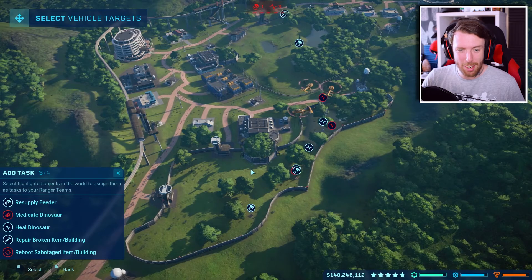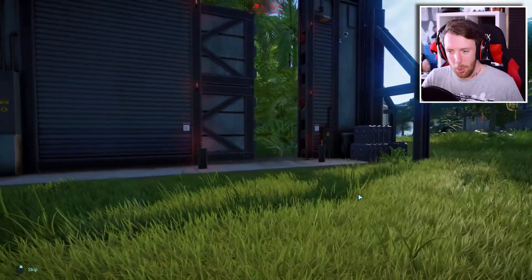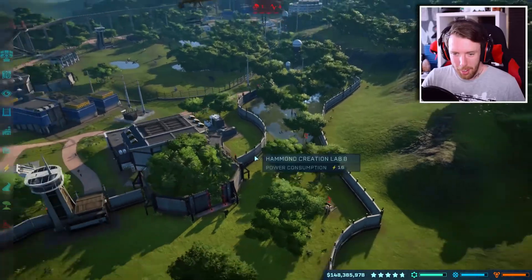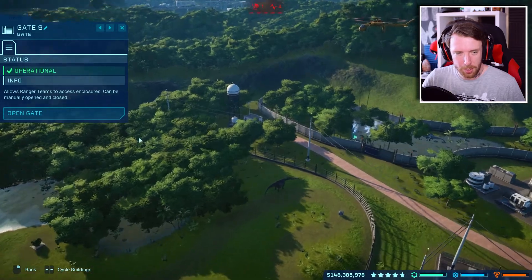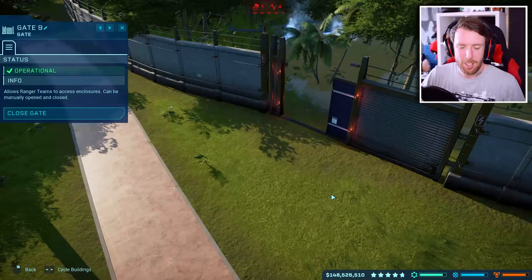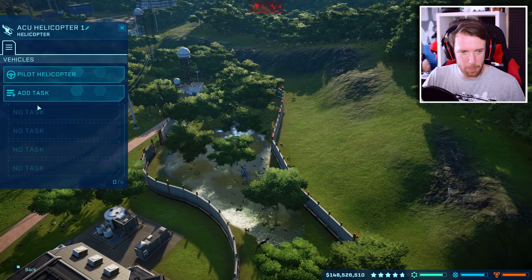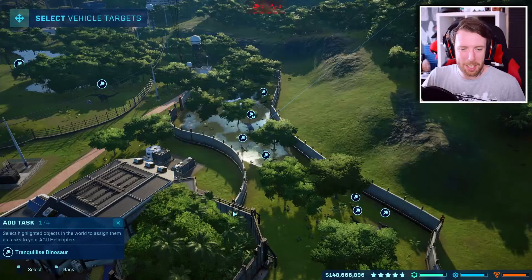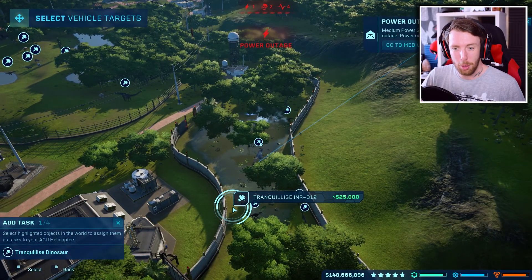They might actually start fighting before I even get them out. The last one has hatched, he's ready to go. Oh, there's a Spinosaurus in this enclosure — what the hell? I forgot about him! I woke him up, let's get the gate open. The gates are open — Indoraptors, run free! I need to get the Spino tranked. I accidentally incubated a Spino and put him to sleep so he didn't kill any of the Indoraptors, but of course I just woke everyone up.